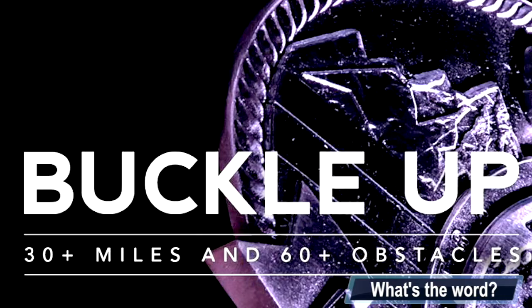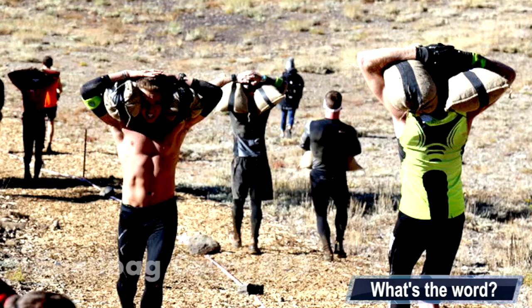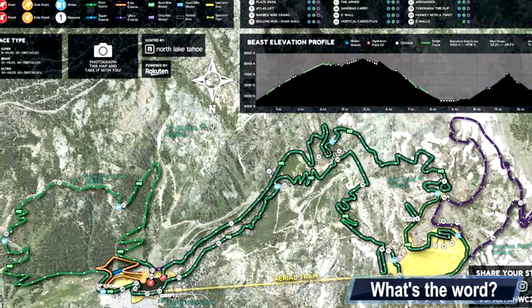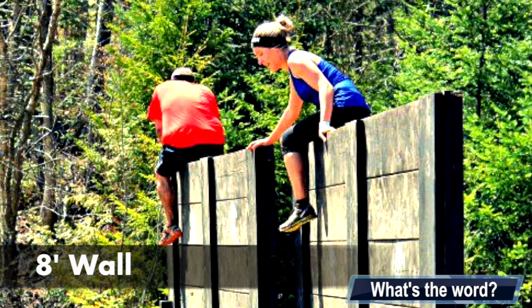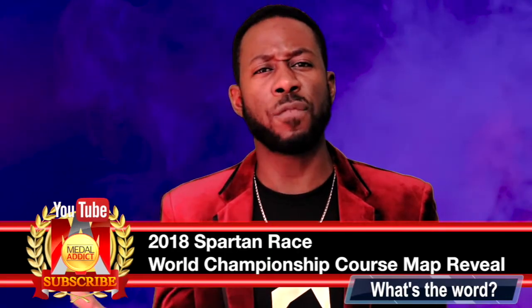For the exclusive ultra obstacles, there's obstacle number 12 the farmer's carry, obstacle number 13 the sandbag carry, and obstacle number 14 the ten-foot wall. For the beast and ultra, obstacles 30, 31, and 32 are the Z Walls, Stairway to Spartan, and the eight-foot wall.